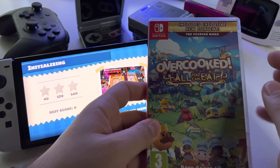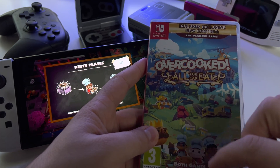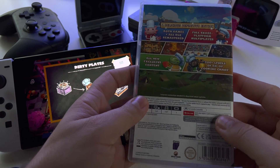I have here the game Overcooked for Nintendo Switch, All You Can Eat. This card will give you access to both games, Overcooked 1 and 2, and also to all downloadable content available for this game.